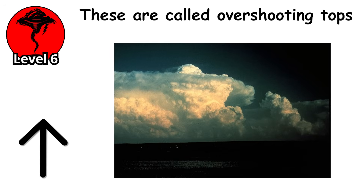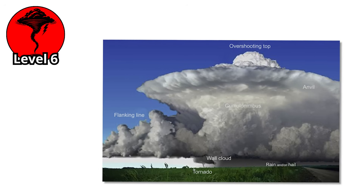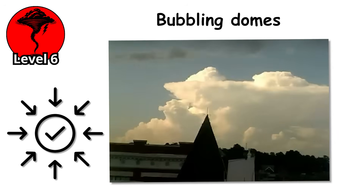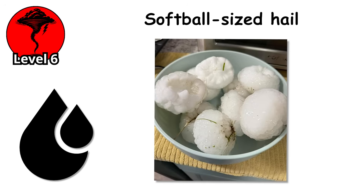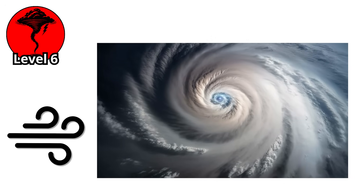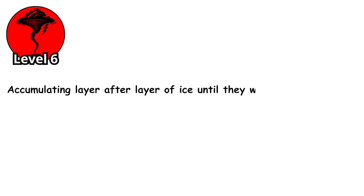These are called overshooting tops, and they're a signature of the most violent thunderstorms on Earth. The updraft is so powerful — traveling upward at 100 to 150 miles per hour — that it blasts through the tropopause into the stratosphere, sometimes reaching 60,000 or even 70,000 feet. From space, these overshooting tops appear as bubbling domes above the anvil cloud, frozen in the negative 80 degree Fahrenheit stratosphere. The storms that produce overshooting tops are capable of nearly anything: softball-sized hail, EF-4 and EF-5 tornadoes, wind speeds rivaling Category 3 hurricanes. The updraft is so strong that hailstones can be cycled up and down through the storm multiple times, accumulating layer after layer of ice until they weigh several pounds.